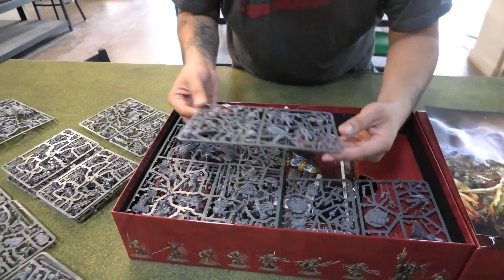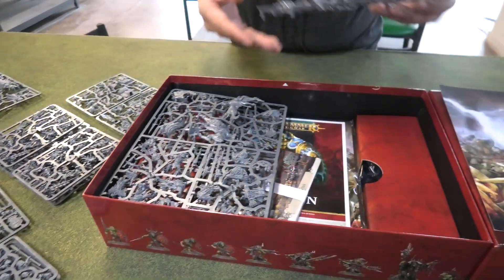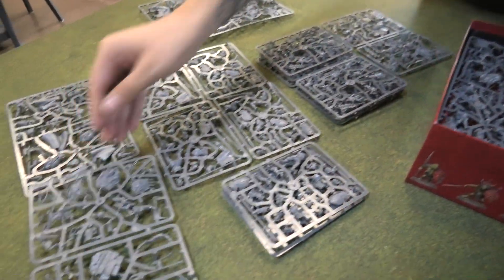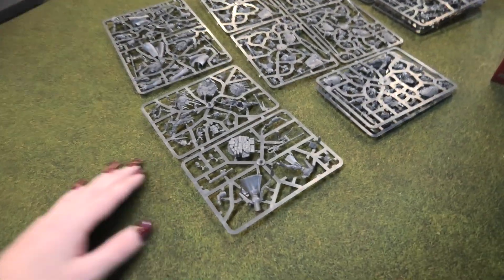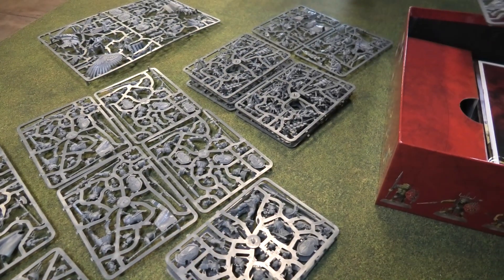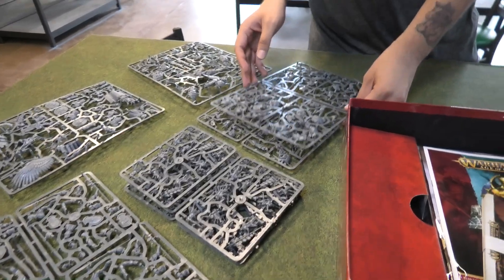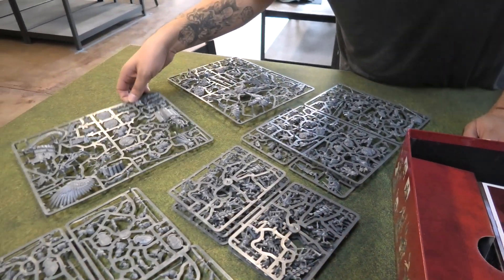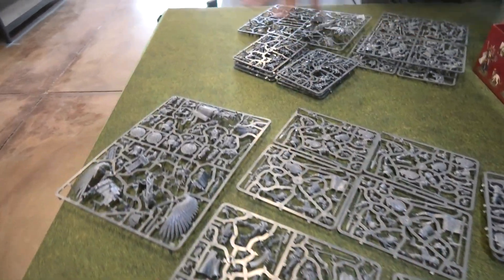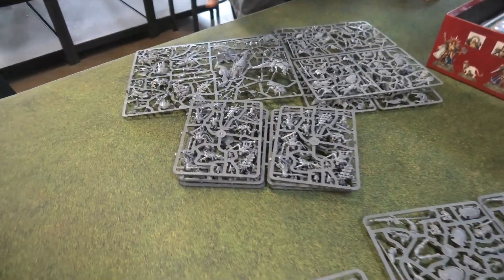It actually reminds me of the Paragon Warsuits — if you ever get a chance, look at those. It is just full. They really go out of the way to not waste any space nowadays. You could technically just part out sprues and get all Sigmar and all Orcs, so super easy to split boxes.